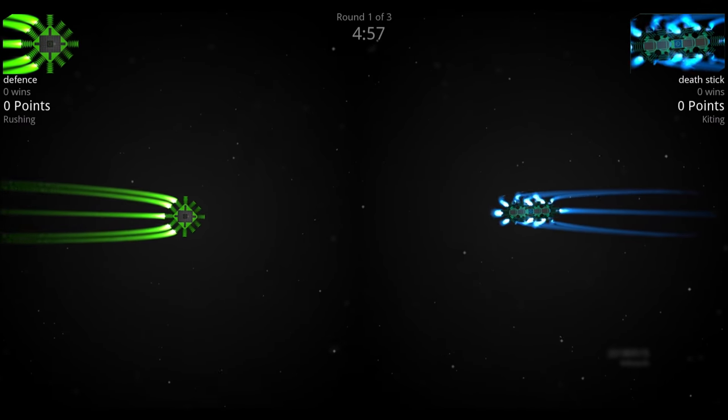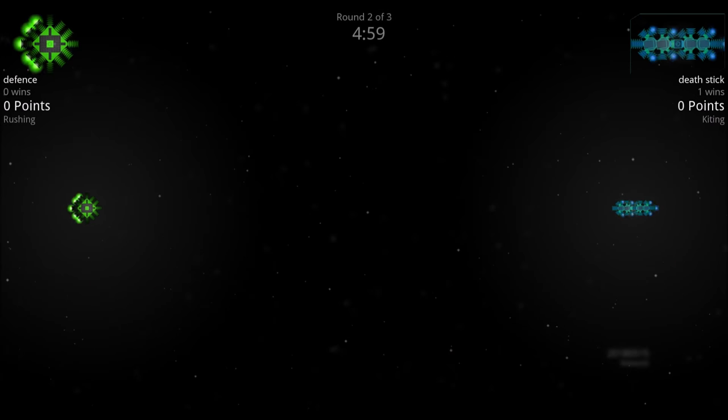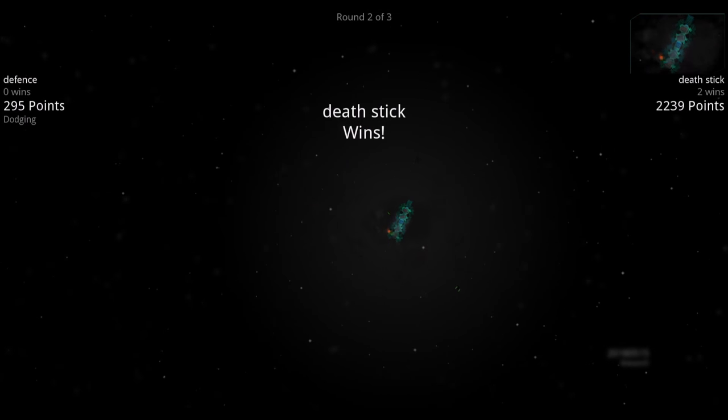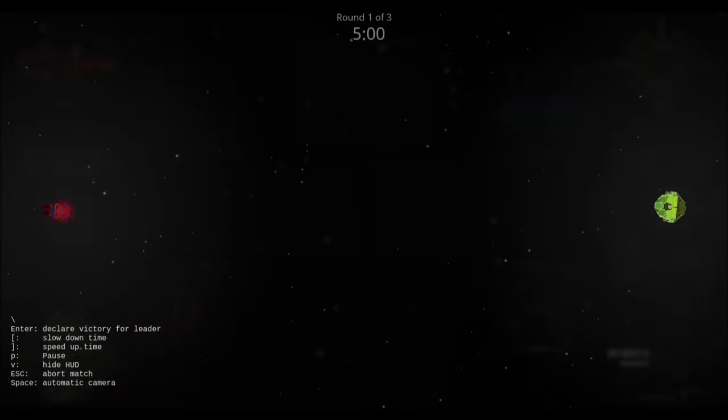Defense is trying to get in close enough for those defense lasers to hit, but the better range of the Death Stick wins round one. In round two the Death Stick tries to use that range advantage, and the Death Stick wins the round again. Moving on to round three: Farm Defense Ball versus the Missile Launcher.